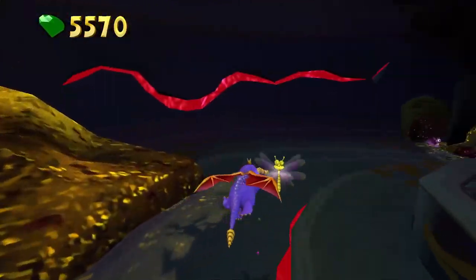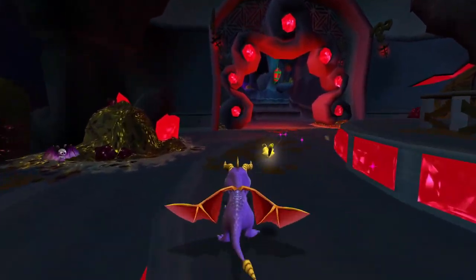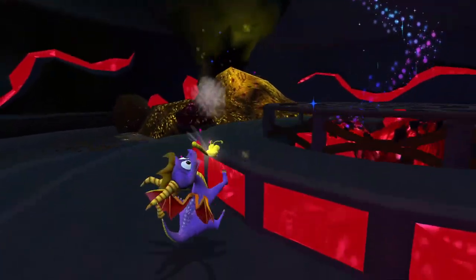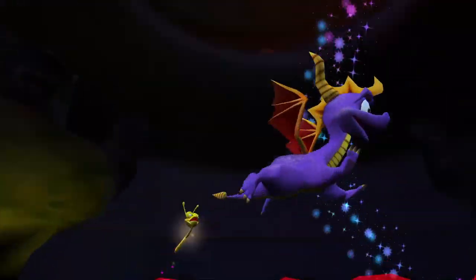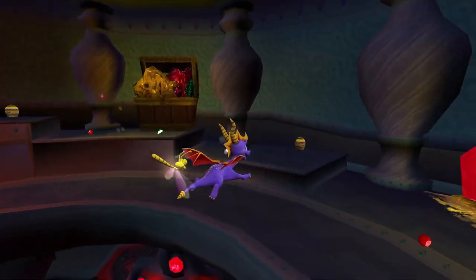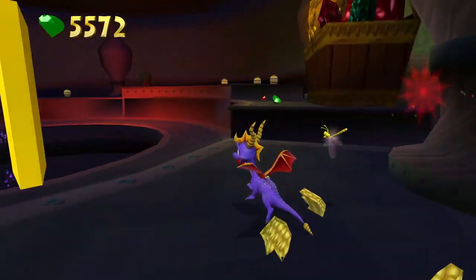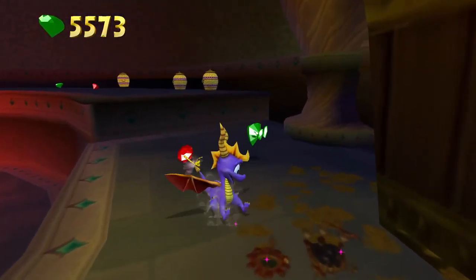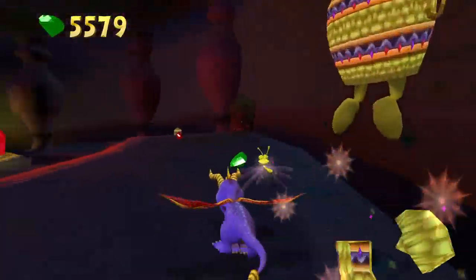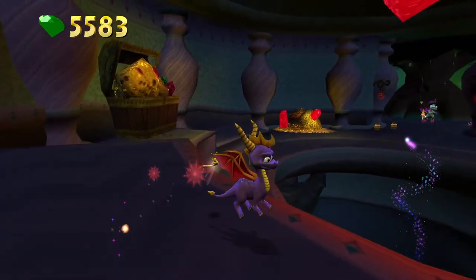It sort of reminds me of that end cutscene towards the end of Crash 2: Cortex Strikes Back where Spyro is in with all of the gems and he flames the villains. There are a lot of open spaces — it's very much Spyro 1 or Spyro 3-esque. It's really like Cloud Spires at night but you're sort of in caves.